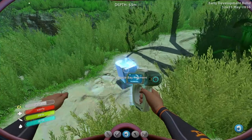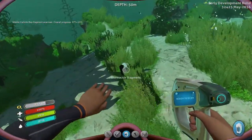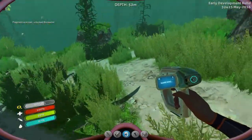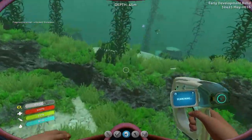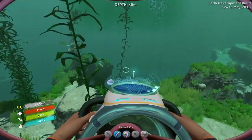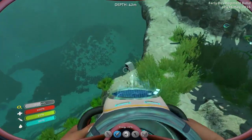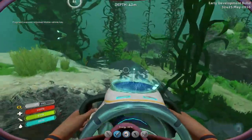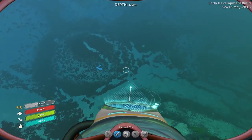What have we got here — mobile vehicle bay fragment, we'll take that. And there's another one. Bioreactor fragment. We'll have to build one of those back at base. Keep an eye out for those stalkers. Another bay fragment. Cool, that's finished. Getting all the blueprints now.